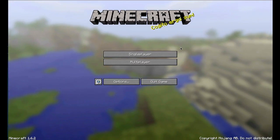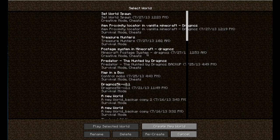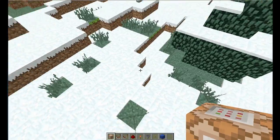Hey guys, welcome back. Today I'm just going to do a very quick update on the set spawn in Minecraft 1.6.2. A lot of you guys are saying the previous method is not working, so I thought I'll just quickly give you an update.